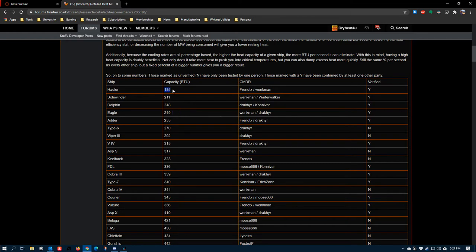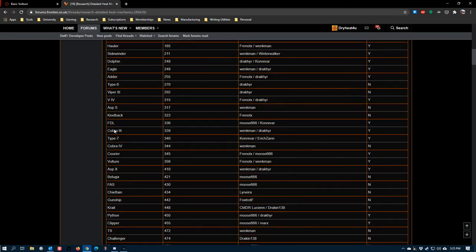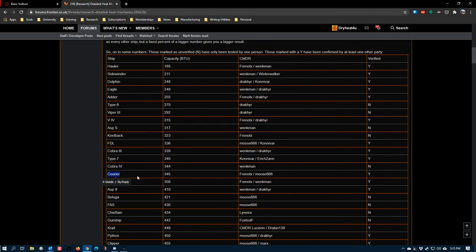The Hauler, a small ship, has a 185 BTU heat capacity; the Eagle has 249. The Eagle can overheat if you're maneuvering and firing at the same time. Also, Imperial ships like the Courier have really low heat capacity for their class — this is a problem across all Imperial ships. The power plant combination and available heat capacity usually cause Imperial ships to run pretty hot, so keep that in mind with Couriers, Cutters, or Clippers, as they don't like pure energy builds without heat extraction consideration.